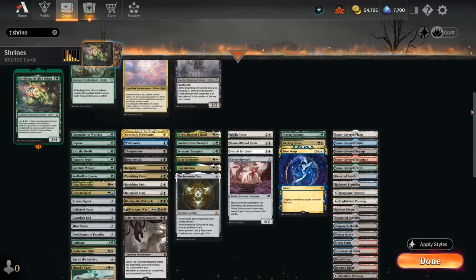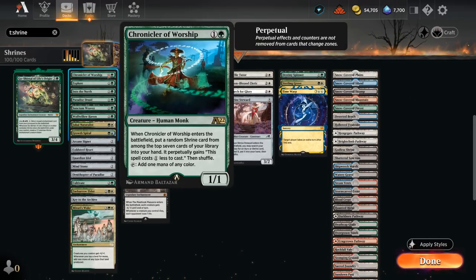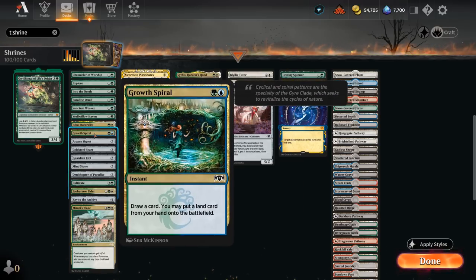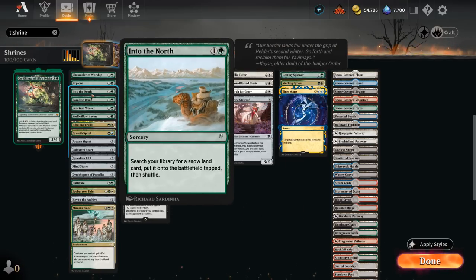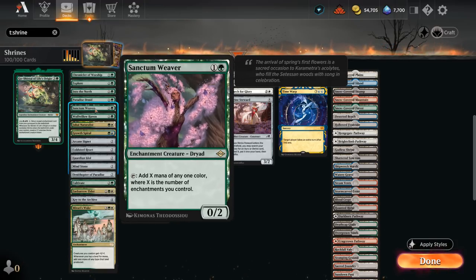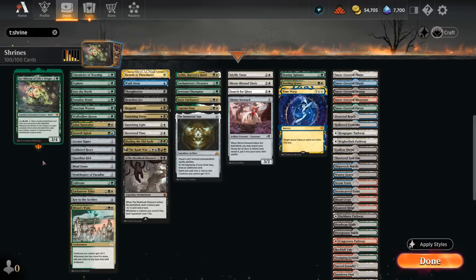The deck needs some ramp and mana fixing. Chronicler of Worship from Alchemy can even find a shrine when it enters the battlefield — one of the better 2-mana ramp cards. Explore and Grow from the Ashes draw a card and put an additional land into play. Into the North can find one of our snow basics. Paradise Druid is another ramp creature. Sanctum Weaver is probably the best 2-mana ramp card if it survives, tapping to add X mana of any one color where X is the number of enchantments we control, counting the 1/1 shrine tokens from our commander.